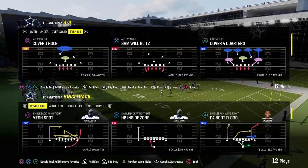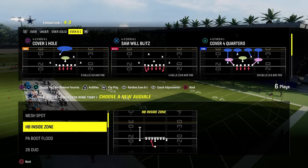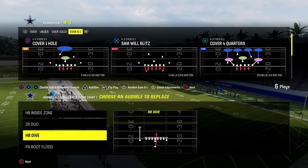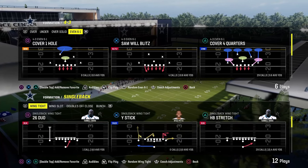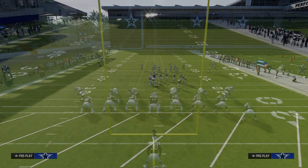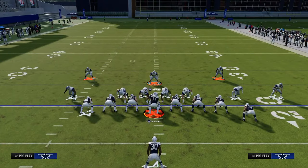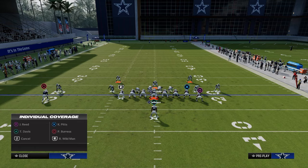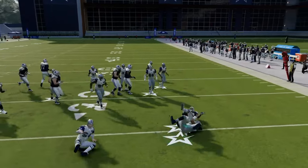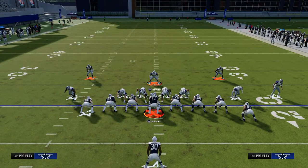Let's get into another formation growing in popularity — single back wing tight. It's got a 26 duo, a stretch, a straight up dive, and a jet sweep, so it has a lot of different ways to attack the defense. Starting with stretch, it's probably the easiest run to stop from this 4-3 even style defense. Show blitz, pinch D-line, shade outside, shade underneath, crash your line down, and put your user in a deep blue or man him up to the running back. They're strong to the right so we preset and lurk right — we see stretch and stop it in the backfield, same result as with wing slot.